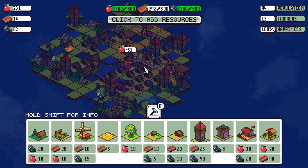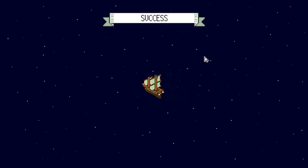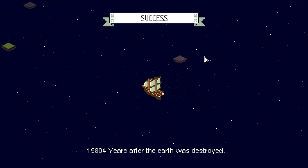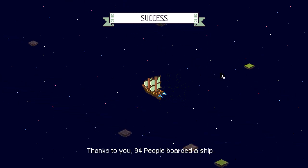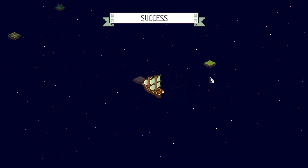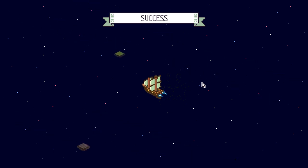Let's see what happens. Yeah! We just took our ship into space. Success! 19,804 years after the Earth was destroyed, thanks to you, 94 people boarded a ship — we could have gotten 100 maybe. And began searching for a new world. Remember, this game was made in 72 hours. It's beautiful, it's charming. It's simple, but it's also free. Download link in the video description if you'd like to check it out. There's a little rabbit in the stars in the background — maybe it's a space rabbit who was leading the pirates.